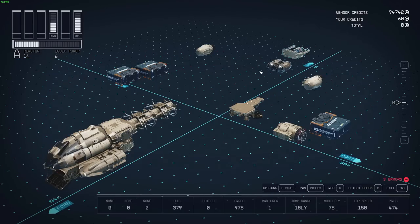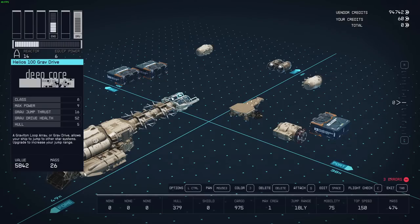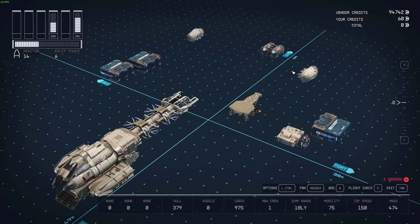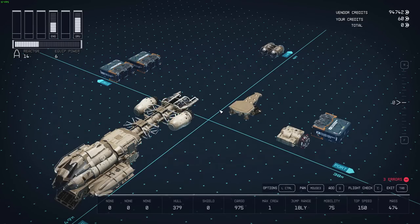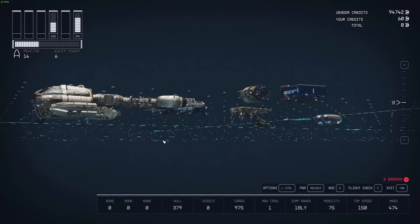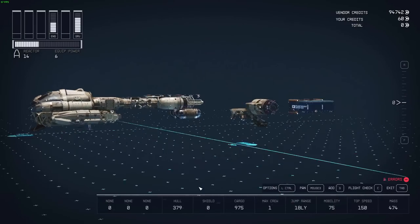Next is the grav drive. I like to put the grav drive at the end of the ship because those frilly pieces at the end look nice on the silhouette. The engines I put up on the side, and the fuel tank I put up on the combined belt.